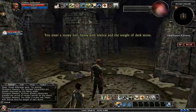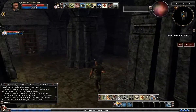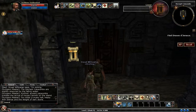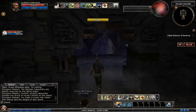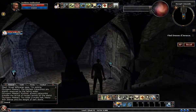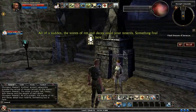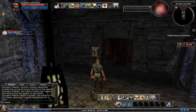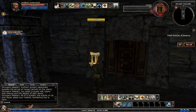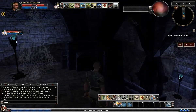Decrepit catacombs — I'm sure it is musty. Somebody's been peeing in here. Nothing yet; I thought there were some bats here. I guess not. Something funky. Nothing — where's the bats?